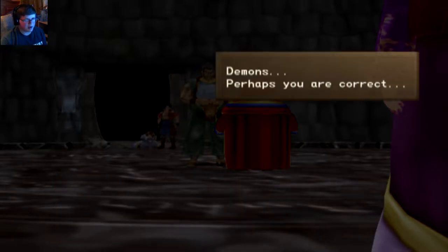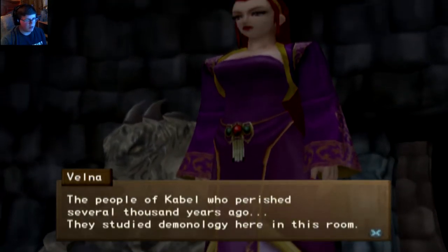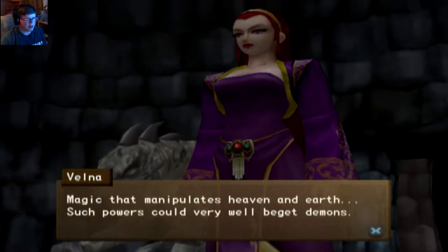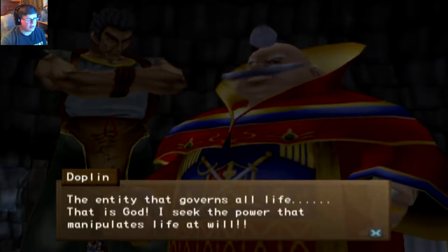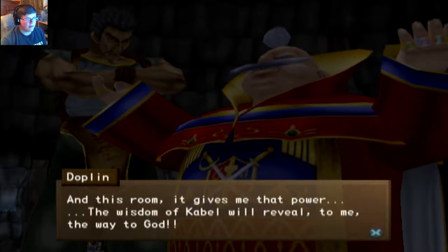Demons — perhaps you are correct. The people of Cabal who perished several thousand years ago started demonology here in this room. Magic that manipulates heaven and earth — such powers could very well beget demons. You are wrong, Velna. I do not aspire to create demons. I require soldiers of God. The entity that governs all life — that is God. I seek the power that manipulates life at will. In this room, it gives me that power. The wisdom of Cabal will reveal to me the way of God.